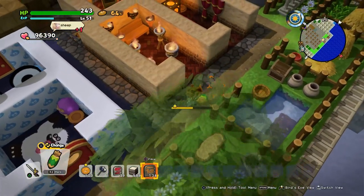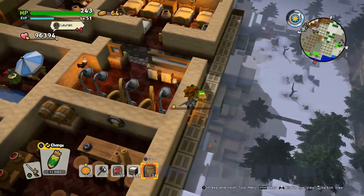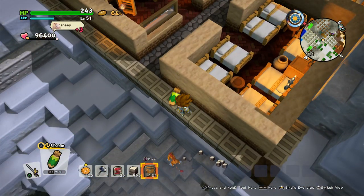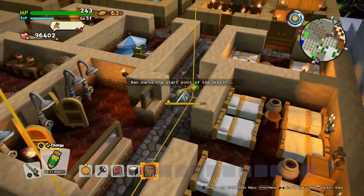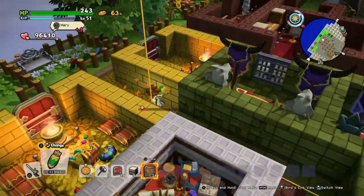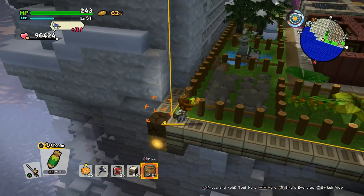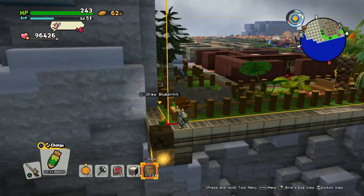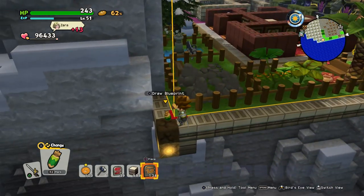And be careful, watch your step - the sabre cat already fell down. You just mark this spot and then you run all the way across. Then you just put it down here. Also, you can't go any further - this is the maximum of a blueprint: 62 by 62. The maximum height is 100. And then you just draw it.